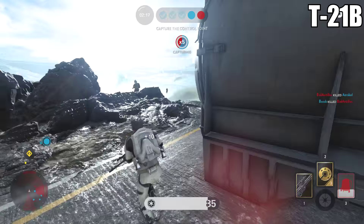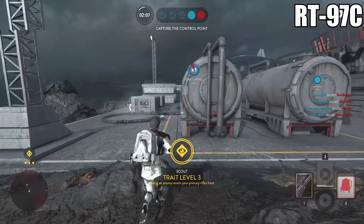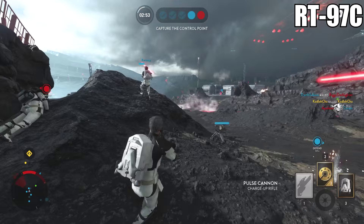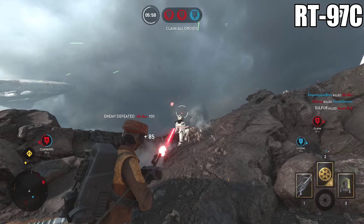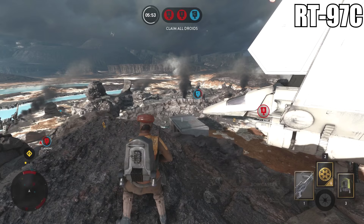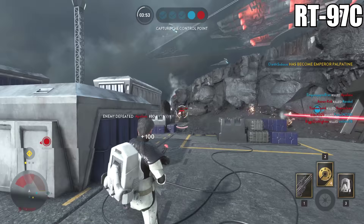Moving on to the heavy blasters, we have the RT-97C. This one is a lot of fun. It's very similar to the DLT-19, which many of us played during the beta, but it's advertised and performs as a much more versatile weapon. It still has a high rate of fire so it does well up close, but it also has a scope that allows you to potentially snipe people at a distance. It looks like an all-around good weapon — no major weakness, but no exceptional strength either. If you're looking for a blaster that does well in every combat situation, I recommend the RT-97C.